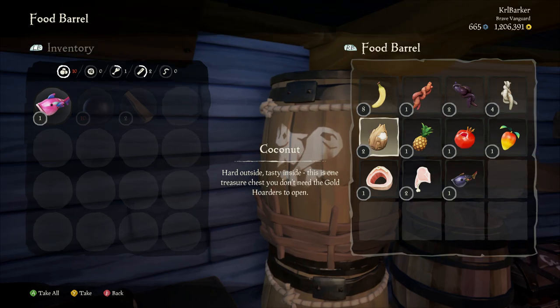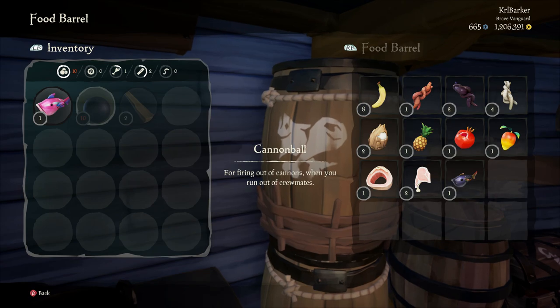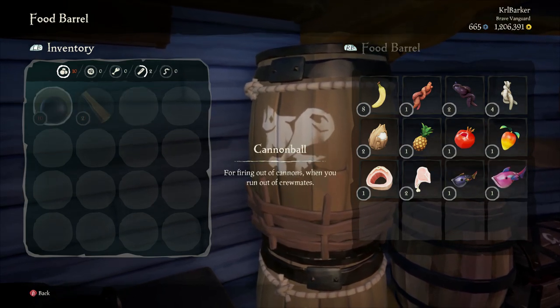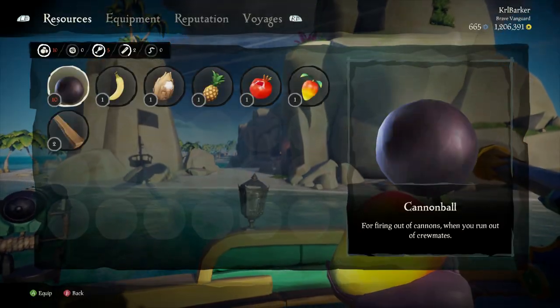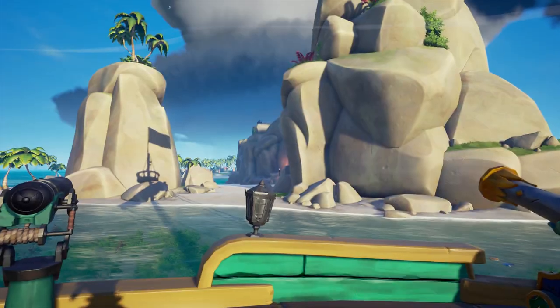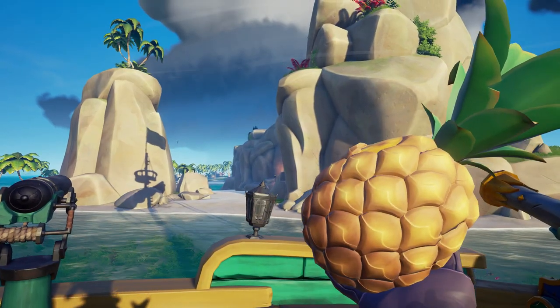These three here - bananas being the most common, coconuts and pomegranates are definitely the more common ones. This is what they look like in your hand, and there is the mango. We've got the banana which we know, then a coconut, a pomegranate which is quite big, and then the giant pineapple.